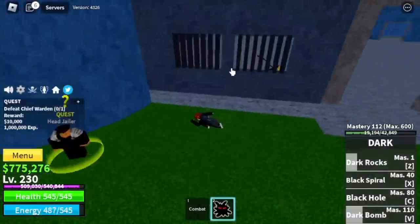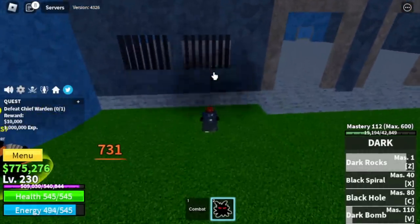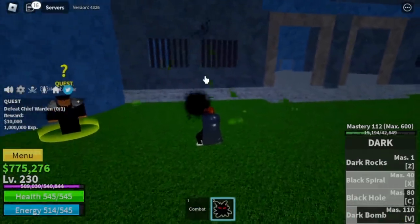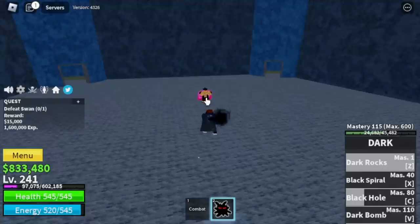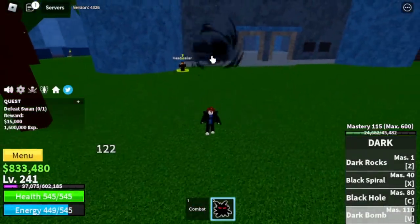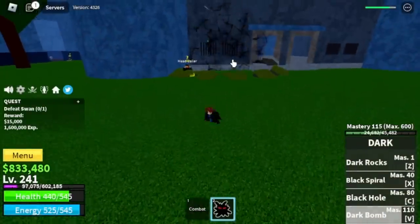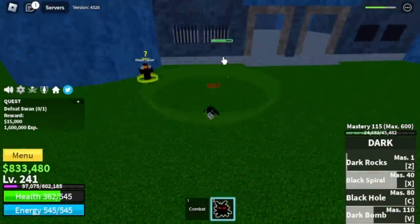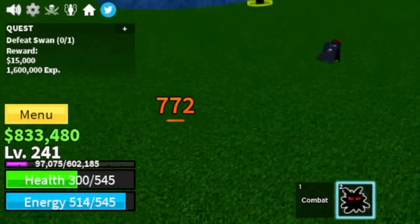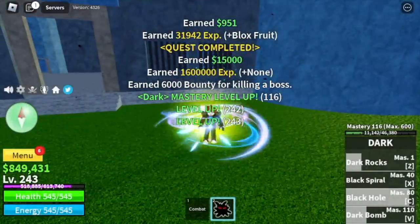Same strategy with the Chief Warden — Wall Strat, very easy. How about the Swan at 240? Yes, strategy is the same. But take note: he can damage you. By the way, we've unlocked the V skill, the Dark Bomb. Here's the Dark Bomb. I will show you him damaging us — did you see my HP? Make sure to create a longer distance every after you use your skills. Server hop is the key here. Keep defeating the bosses until you reach level 350.